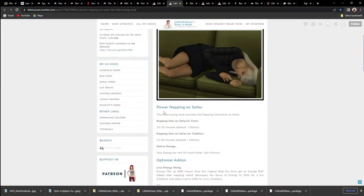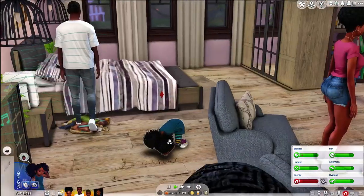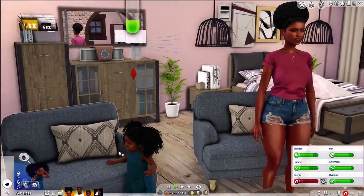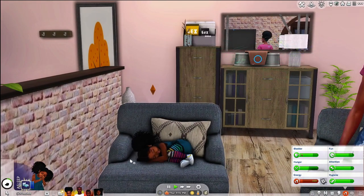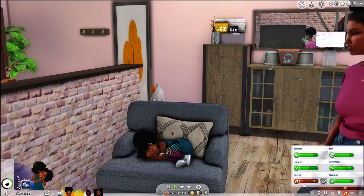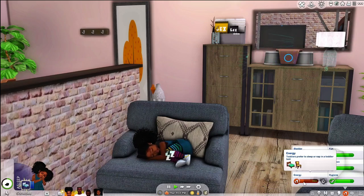The next mod is Little Miss Sam's Power Napping on Sofas. This tuning mod overrides the napping interaction on sofas — napping time on intense settings is 15 to 20 minutes. Little Laura is exhausted so she's going to get into one of the chairs and take a power nap there. She just needs a few minutes of shut eye — she's going to lay in this chair and take her quick little nap. It'll take about 15 to 30 minutes for her to get a decent amount of sleep.